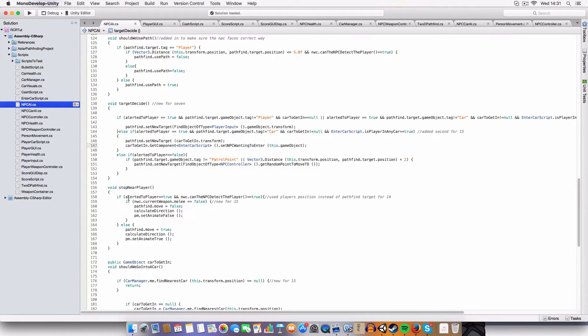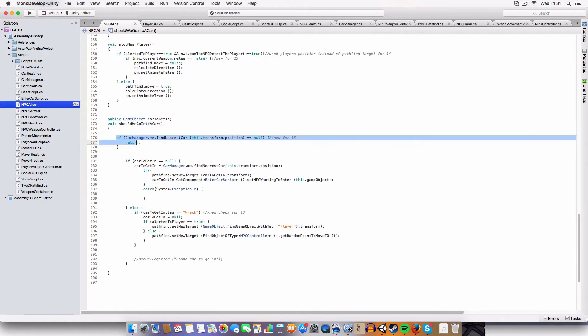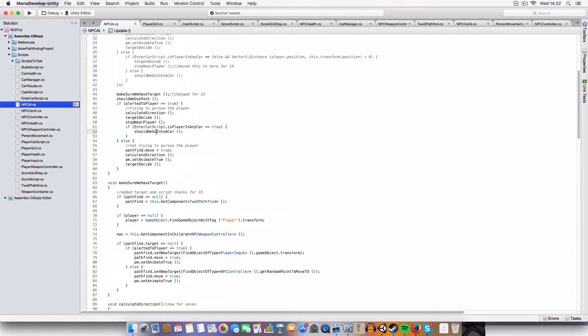If we don't have a melee weapon, we'll stop moving towards the player. But if we do, we'll just keep walking towards them. Also, if we can't find a car from this position — if the car manager script is just returning null — then it'll just break. So if we've not got a car, it'll just return control to where it's called, which is the update function. Simple.